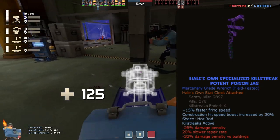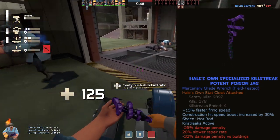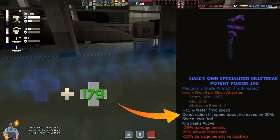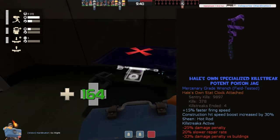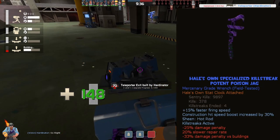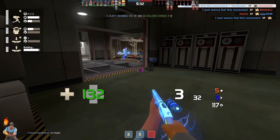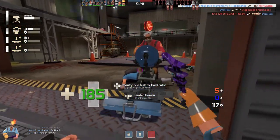At the same time you get a slightly increased swing speed. The most important stat is the construction hit speed boost increased by 30%. This is why the jack is so good and why the downsides can be neglected in favor of this huge upside — you build stuff 30% faster. You build up a level 1 sentry in just 5 swings.